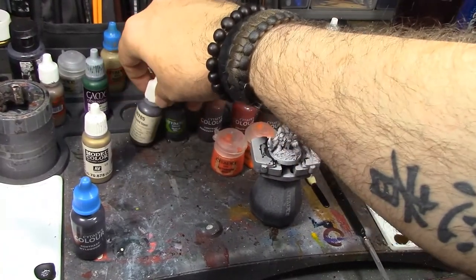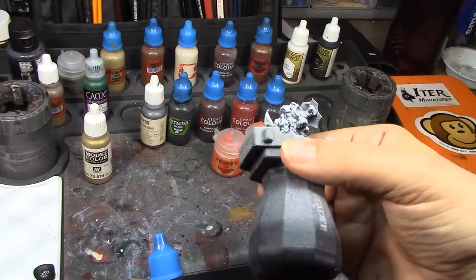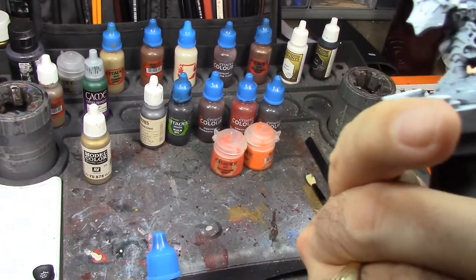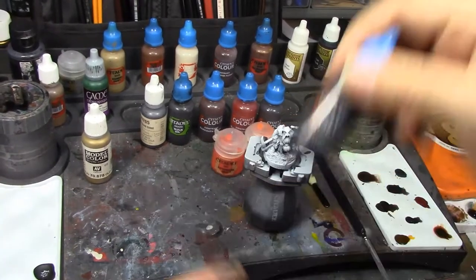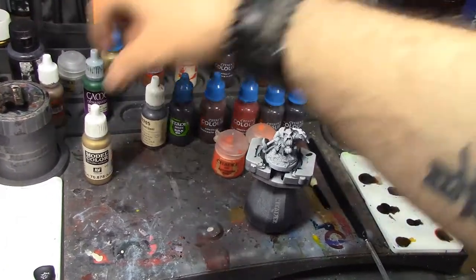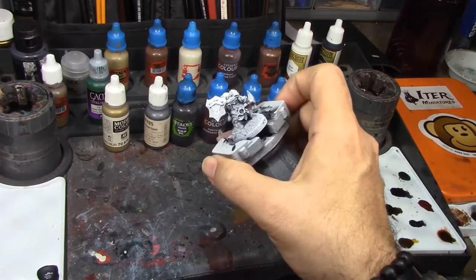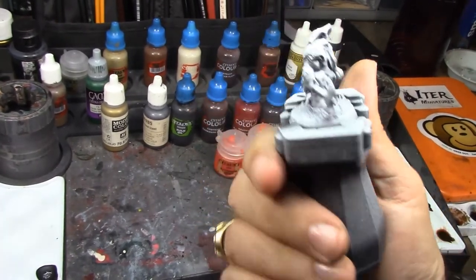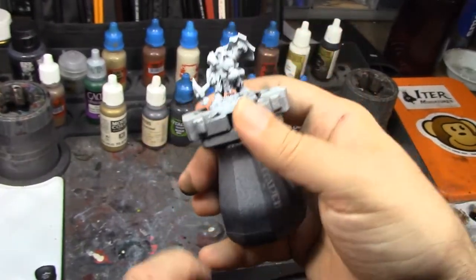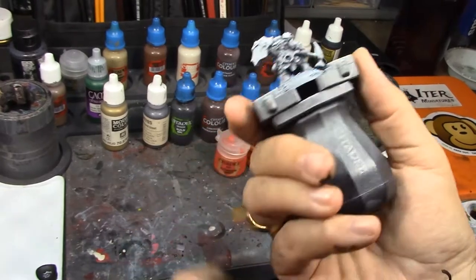I've got Wildwood for his axe handle. His shield is pretty much all steel — the axe handle is gonna be the Wildwood. And then I'm gonna go with Balthazar Gold with a highlight of Vallejo Model Series Old Gold for the designs on his shield and some of the trim on his armor. He's got the same design on his shoulder there, and maybe give him that little ring holding his beard back in gold, and a little skull on his vambrace.